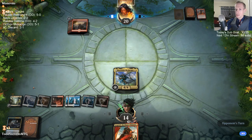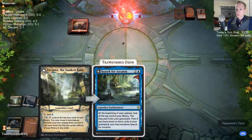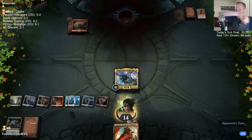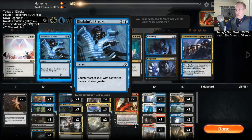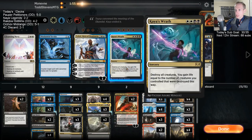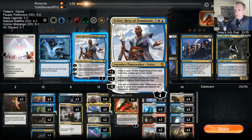Now I'll play Nicol Bolas so we can activate Azcanta. Alright, we're going to game three. I think I kind of want some of these Kaya's Wraths back — I'll take those over the Thiefs.